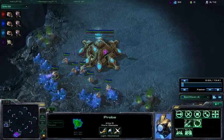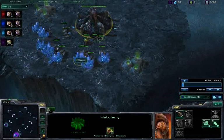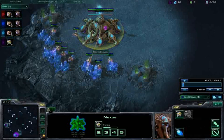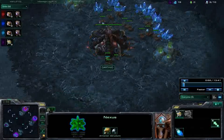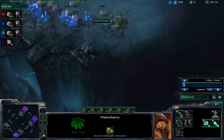Here we have me spawning as a Zerg player, and my friend Best of Seven, who also happens to live near me, is spawning as a Protoss player. In this matchup, we knew there was one Zerg player, but the other player was random, so we weren't exactly sure and had to scout a little bit early.